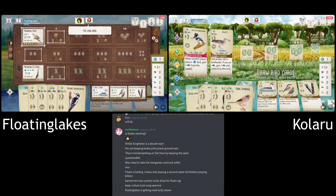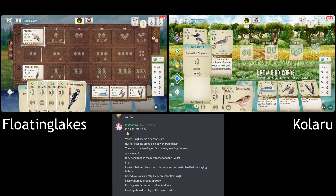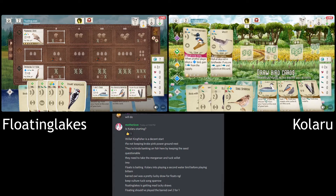All right, they're starting round two. Lots of good birds in the tray — the Grebe, the Nuthatch. They can really build up their forest with those two birds. They've got plenty of food and they need to get the Nuthatch down. That's a strong addition to the Dove they've already got in the forest — they can hopefully start building that up.